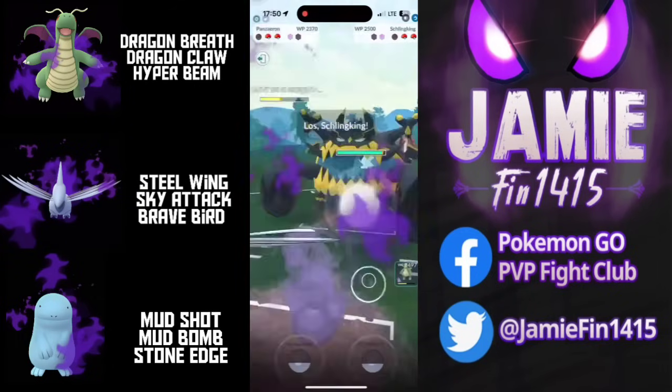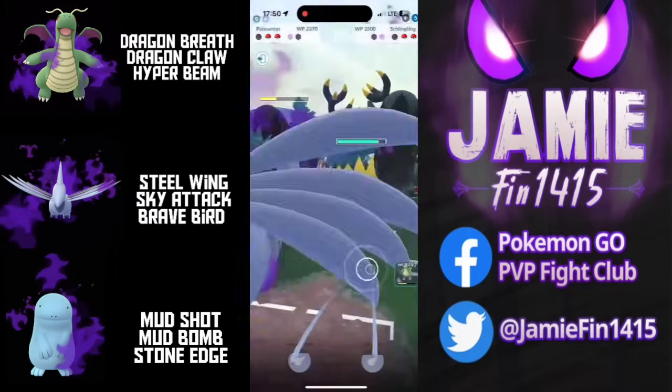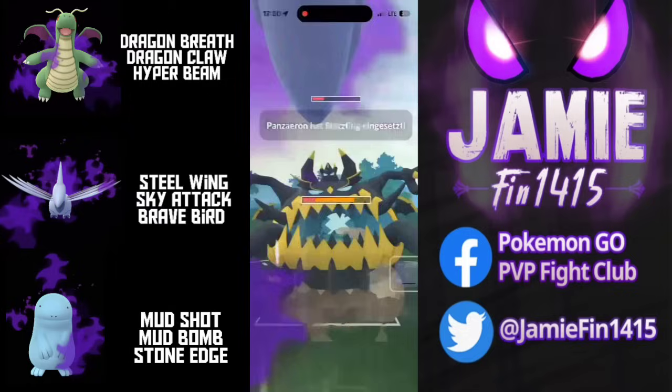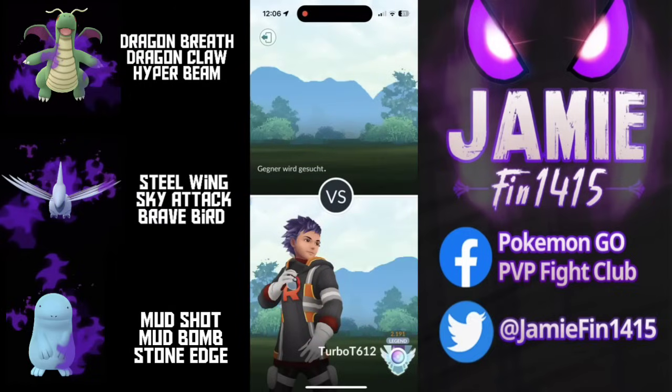Skarmory absorbs a Close Combat that lands some heavy neutral damage and out comes Guzzlord. We've only one Protect Shield to hide behind and we are full sending the Brave Bird. Does the opponent respect the damage? Welcome back to the channel. Do we have a treat for you all today, as recently I received mail from the trainer known as TurboT612. This highly talented battler has an insane shadow roster. We've featured him numerous times in the past — his roster showcases Polygraf, Typhlosion and Arcanine fully maxed out in the Master League Premier Cup. Today he's out there flexing his Ultra League roster with an OP core that's been around since the start of time, but is unfortunately about to receive a big nerf.